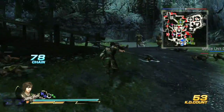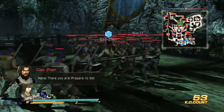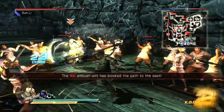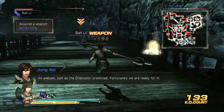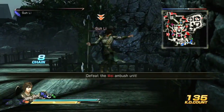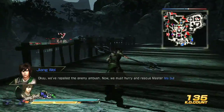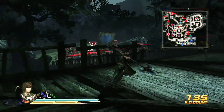From that last garrison, you can approach Ma Su. An ambush — just as the Chancellor predicted. Fortunately, we are ready for it. The first time I actually played this stage on my blind playthrough, I actually completed the star objective while barely realizing it, because it's one of those star objectives that's hard not to get.